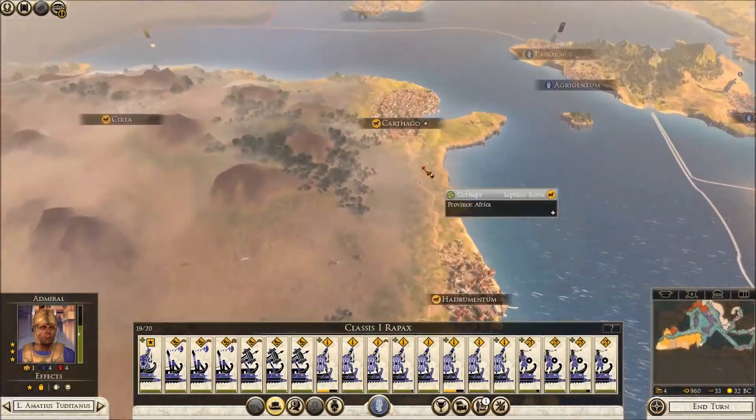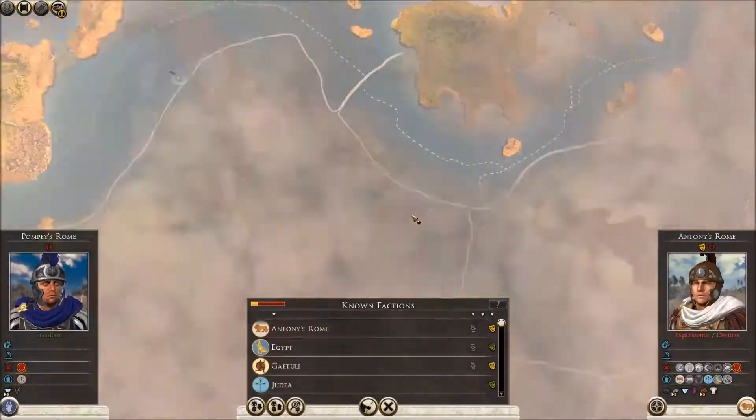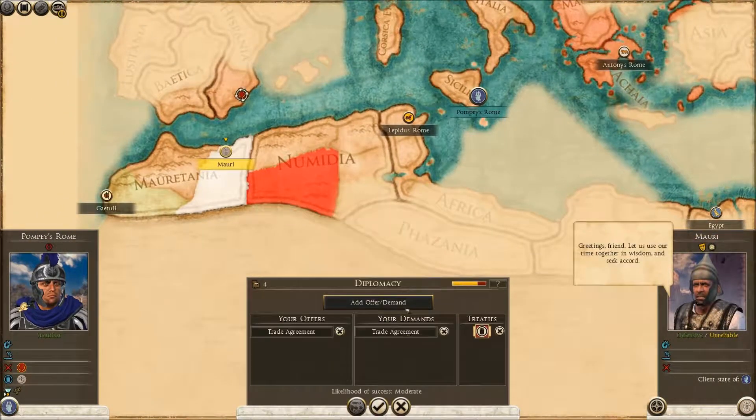So we're out of money, we've spent everything, we've done our upgrading, and we know where we're at with taxes. So let's have a look at diplomacy now - we need some trade. This is the key thing we need: these trade agreements.